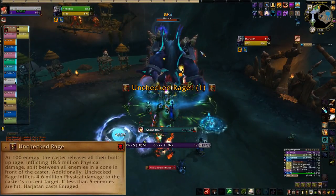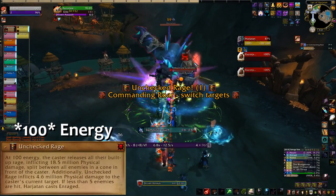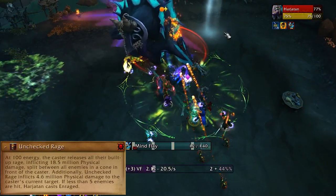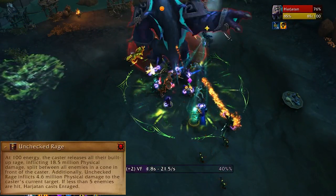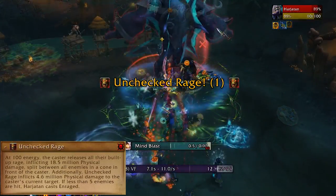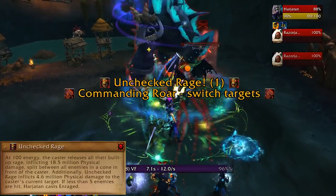When Harjitan reaches full energy, he'll cast Unchecked Rage. Almost the entire raid needs to be stacked for this to help soak the damage. Unless you have somewhere else to be, stack with the group on his butt at all times. When he's topping up and about to blow, tanks should face him towards the group for the Unchecked Rage cast.